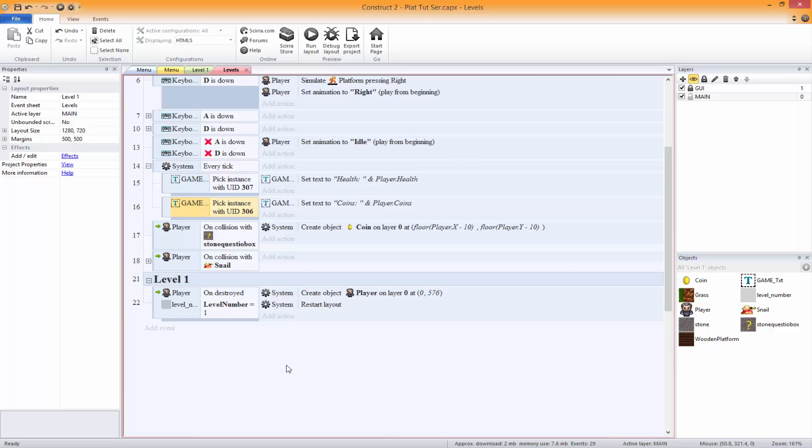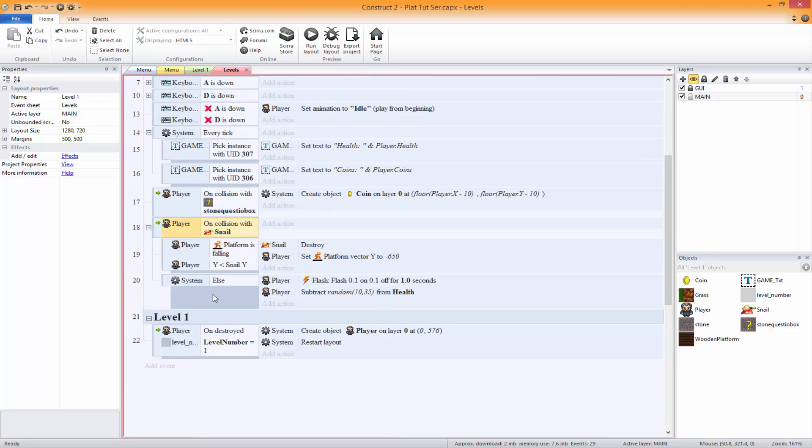So what we're gonna do now is on collision with snail — let's just drop that down, we've got the else — which is good. That's all working right.